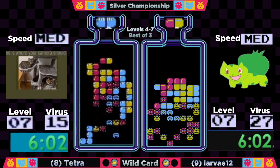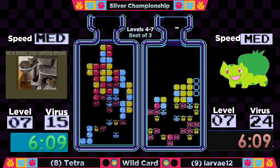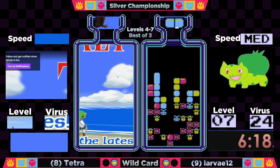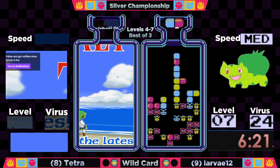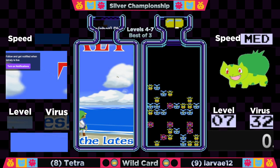Tetra appears to have surrendered and topped out. We'll continue to play — we need a definite winner, someone has to win, gotta keep going. Looks like we're calling it a surrender then. Larva takes it and will be advancing to the next round!